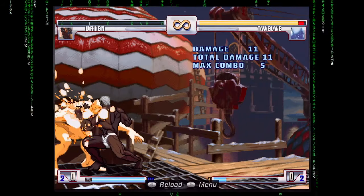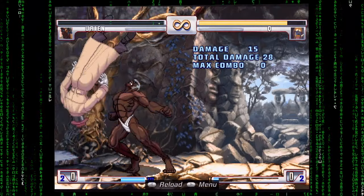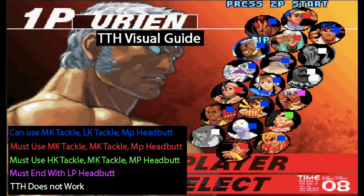Tackle Tackle Headbutt works on... This is a color coded guide to show you which Tackles to use against each character. I always recommend people use Medium Kick Tackle then Light Kick Tackle when possible — I find it to be easier. Some characters you can't do that, and those characters often aren't characters you should be using Tackle Tackle Headbutt on anyway. But this is how you do it.